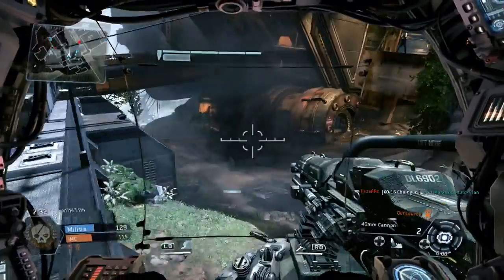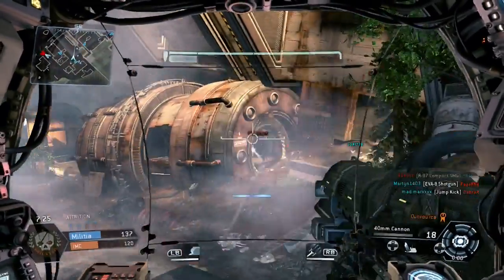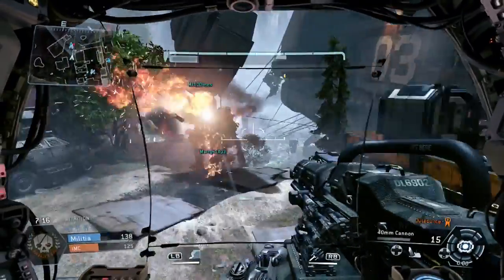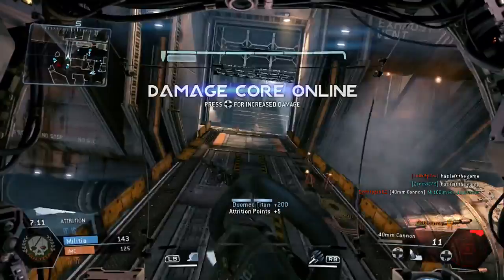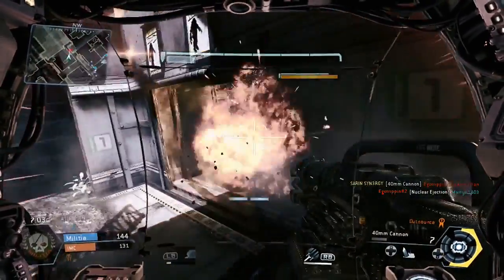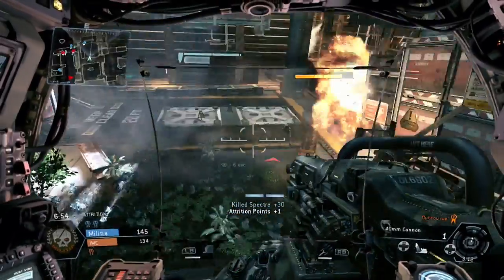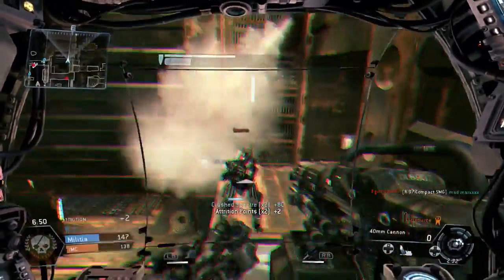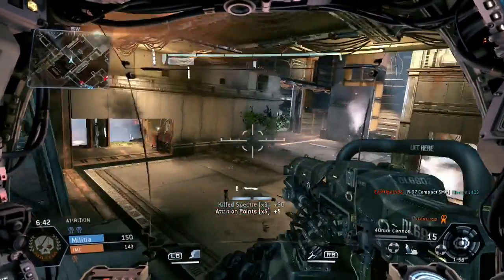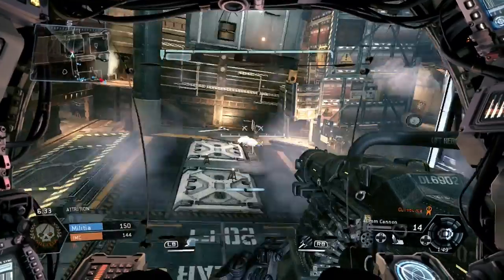I don't know how that shot even missed — crosshair was on him, lucky bastard. I double back because I'm on low health, and help take out that titan as well. My shot gets him into the nuke. Yet another titan — I've never seen so many titans in one game of attrition in my life, and that's only two games I've played. I've survived in this titan on one bar for so long it's seriously unreal. This spectre just does not want to die.